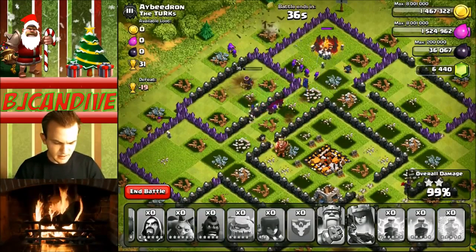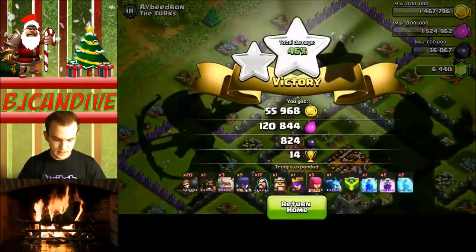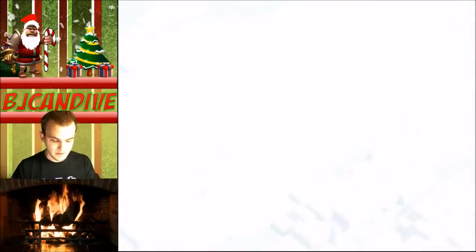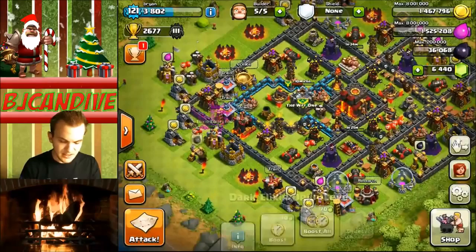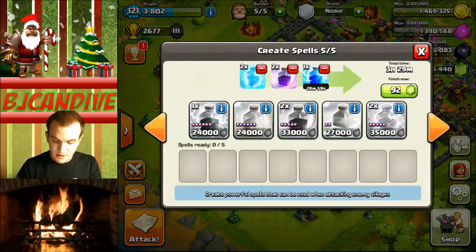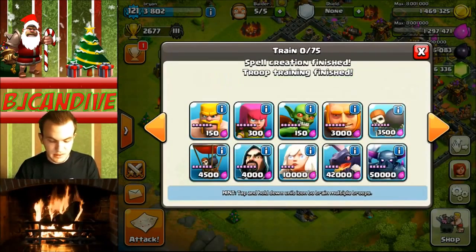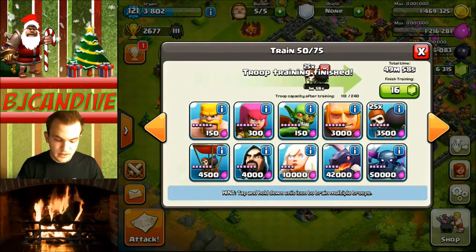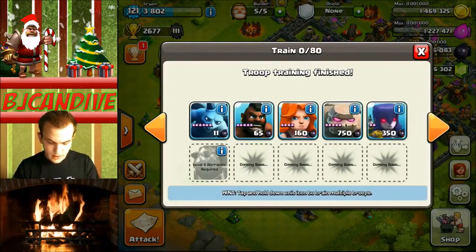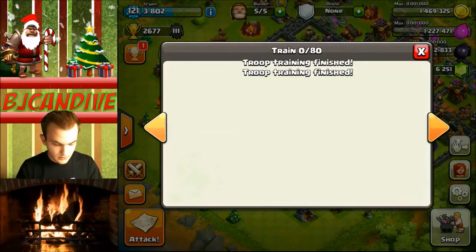Did we even get that good of loot there? We actually had a bunch of troops left over — amazing. That puts us up 31 trophies. We got a good amount of dark elixir there, that's the big thing with this base. As soon as I switched over from the farming base to this base, I lost like 35,000 dark elixir so far, which is a lot. Farming bases are a lot better if you want to save up — that's what they're meant to do. But even if you're pushing trophies I think they're better. For the sake of gaining trophies though, I went ahead and switched over to a trophy base and it has netted us a good amount of trophies. Looking good so far.